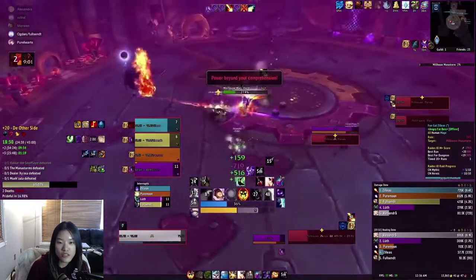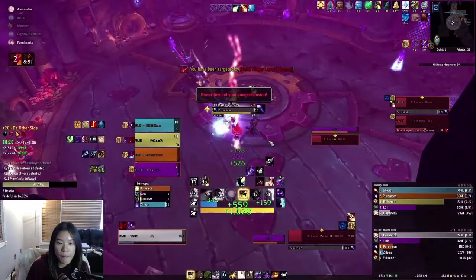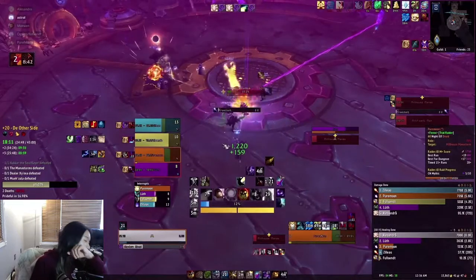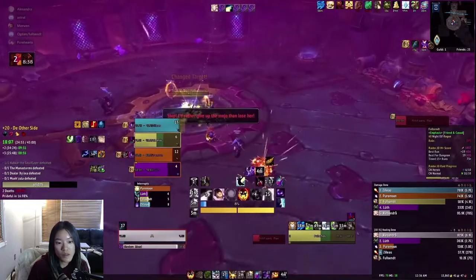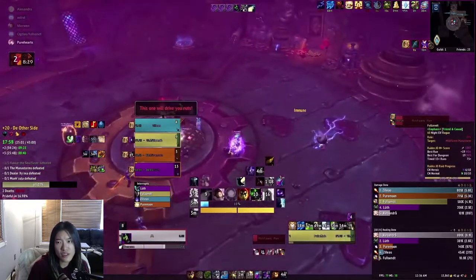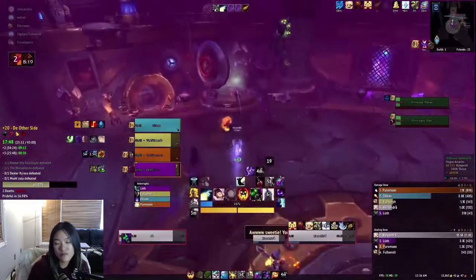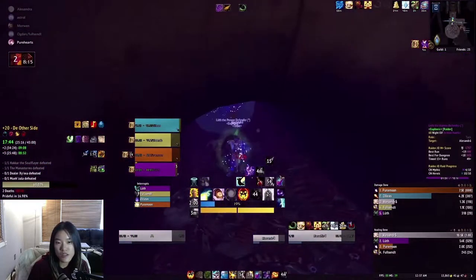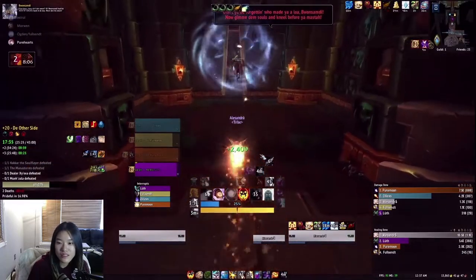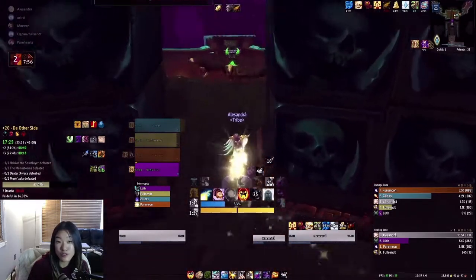For the Squirrel Bomb I just hope I have a Penance cast available while running around. In this phase it's important for people to be using their interrupts. My mana potion was on cooldown, used it earlier, so I asked for Innervate here. I pretty much always ask on this boss. I think about whether I can Atonement heal more on this fight, but I don't want to take that risk — when you fall behind as a Disc Priest it's not easy to catch back up.